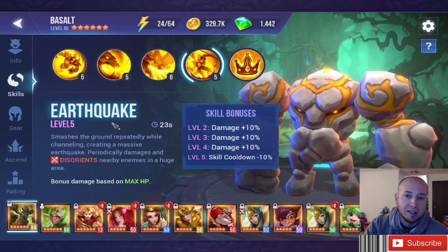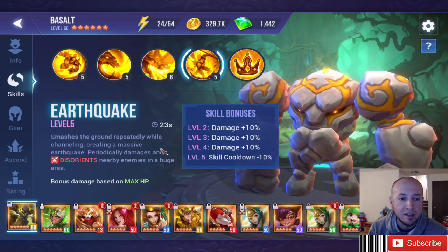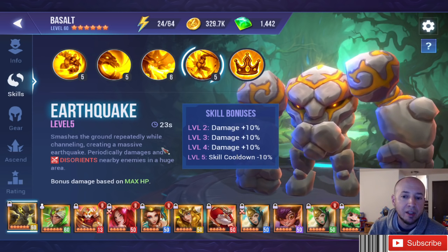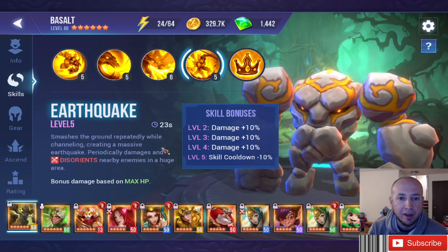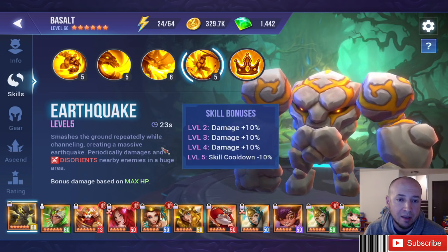His earthquake has a huge radius on the map, disorients enemies, and with the Dazzling set can stun. So it's just much more utility — instead of putting on full vital or full sturdy vital sets, it would benefit your team much more.